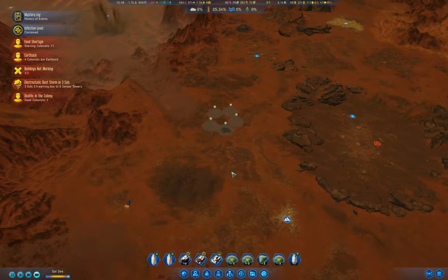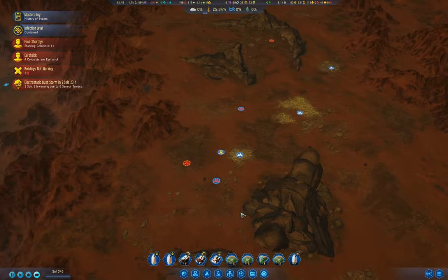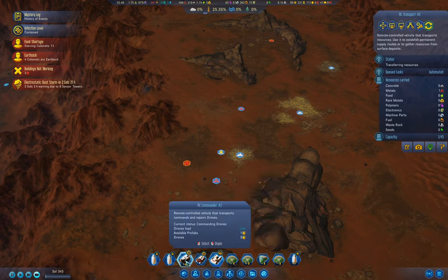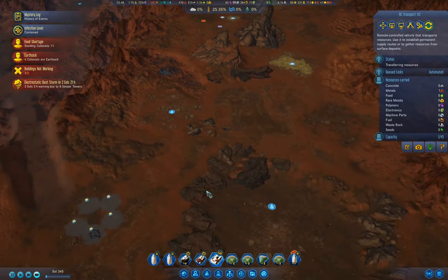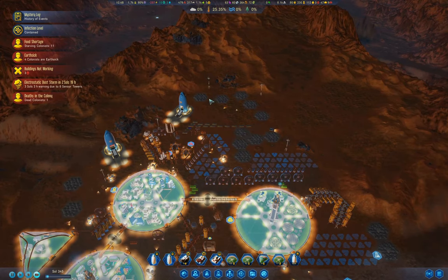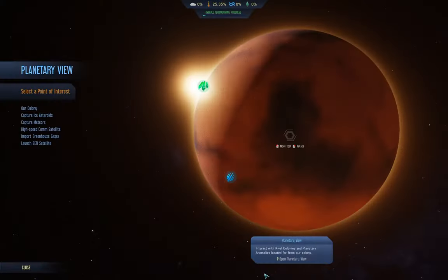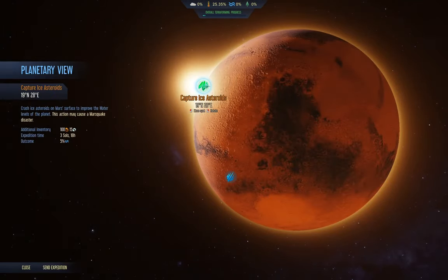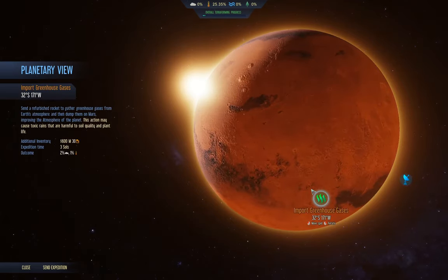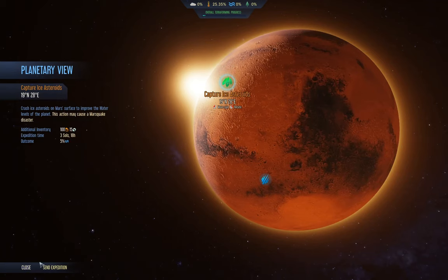We're missing a transport — we have transport two. We just made an explorer. We have an electrostatic dust storm coming — that's going to be brutal. Let's check out our orbital things — capture ice asteroids, capture meteors, import greenhouse gases. We won't mess with that.